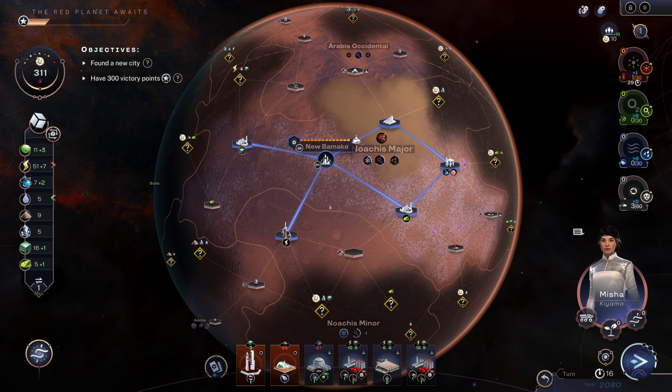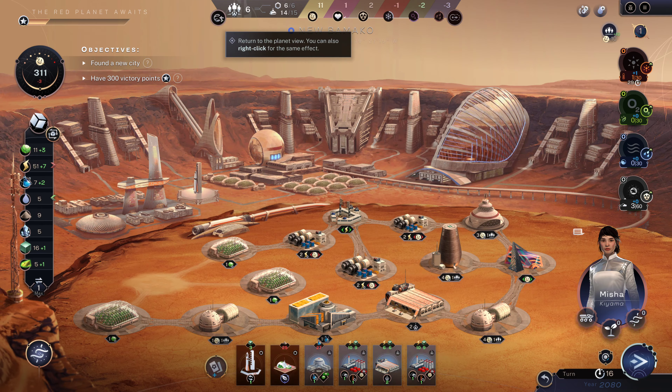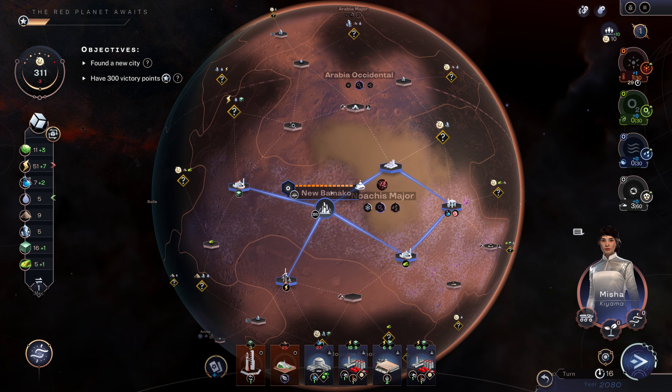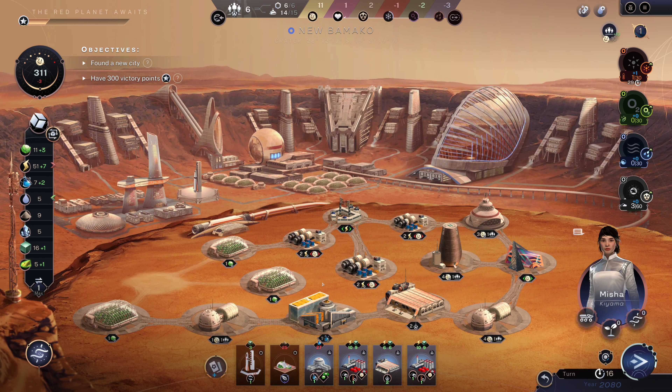I could build a robot hub there but I do actually want to get additional food. What I would be giving up would be science, and I want to keep that science so I can get that building.